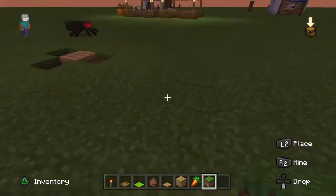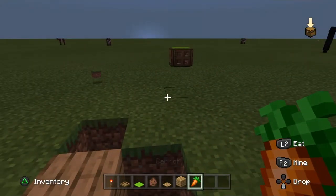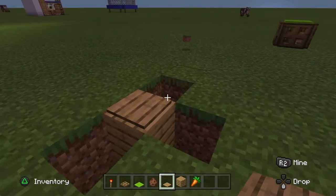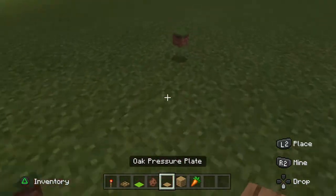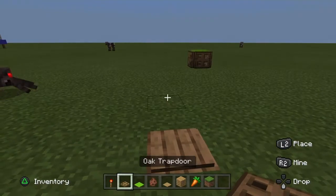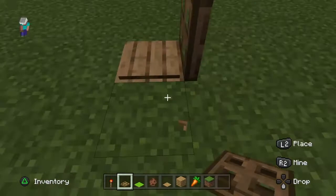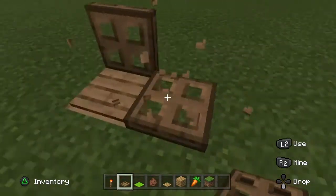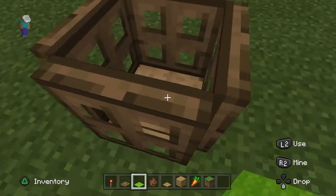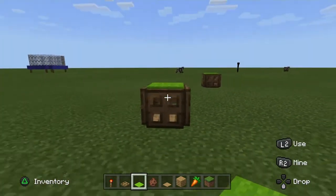Like here. Get an oak pressure plate, patch these up here, then get yourself an oak trapdoor and make it so it falls up like that. Get a lime carpet and do it so it falls up like that.